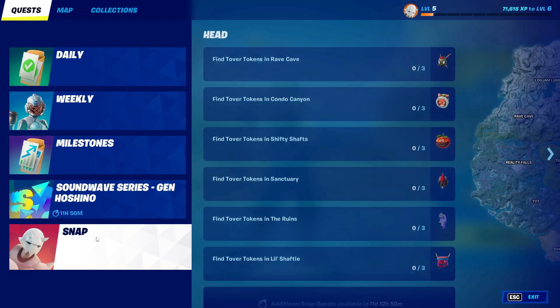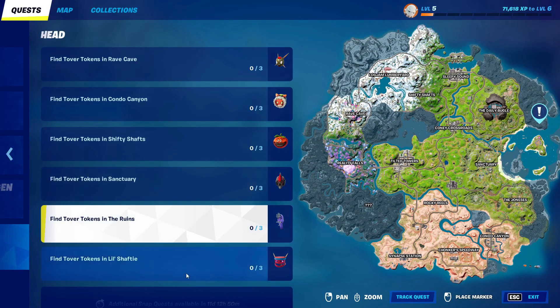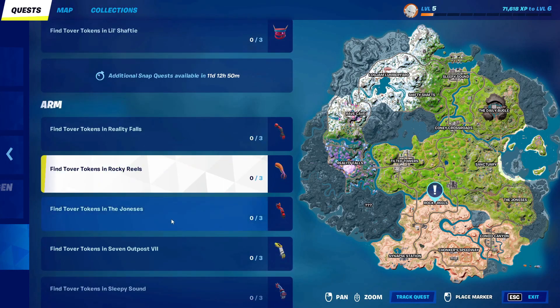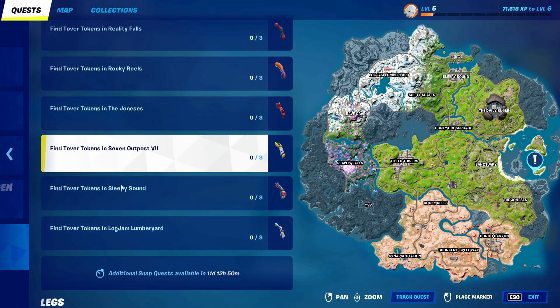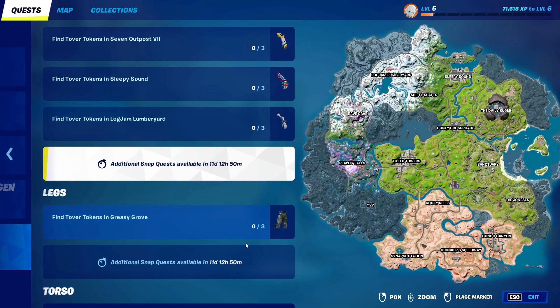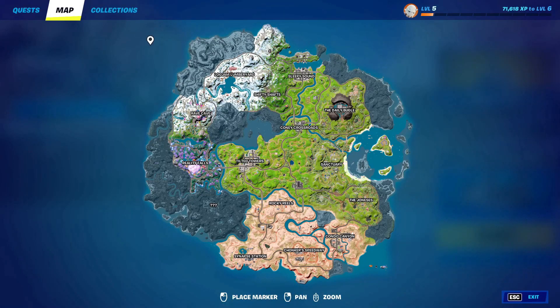Now after that, go ahead and go into Snap and click on everything if you guys have Snap. Basically all you guys can do is just click on the things that you have - whatever quests you have, just click on them. Now after you do that, all you guys can do is just go ahead and go into Map.